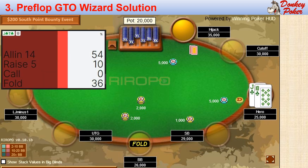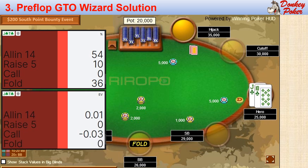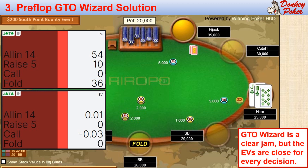With a 14-stack solution, GTO Wizard has us jamming 54% of the time and folding 36% of the time. The Wizard is never flatting like I did. However, the EVs for each decision are very close. Calling is still the worst option against GTO villains, but this may not be the case in a real game.